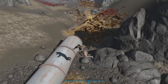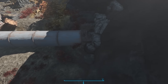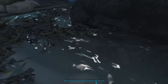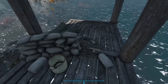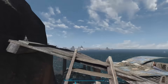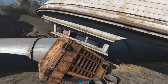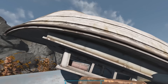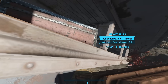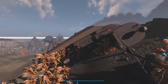Heading south, we find another big pipe coming out of a brick wall built underground. Following it west, we find a little shack built around some rocks with a couple of duffel bags filled with loot, and a ladder that brings us up on top — this is due east of the Kingsport Lighthouse. Going back to the pipe and following it east, we find an overturned ship. Inside is a big red steamer trunk filled with loot. We also find a skeleton and a first aid kit.